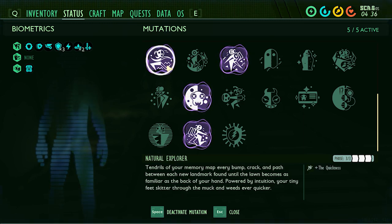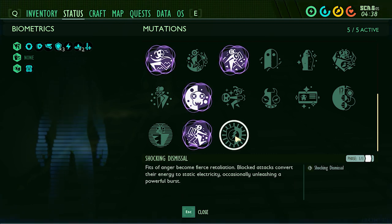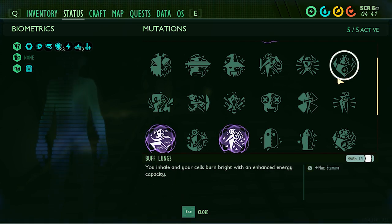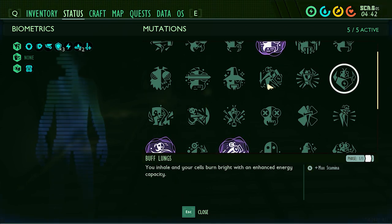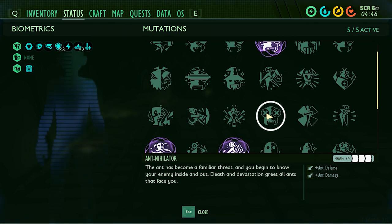The last mutation slot is flexible. I like using Natural Explorer for general play. Shocking Dismissal is high value, especially when outnumbered, because of the AoE. Buff Lungs is always good. Ant Annihilator is great for Ant Hills. If you have questions or suggestions, please drop them down in the comments.